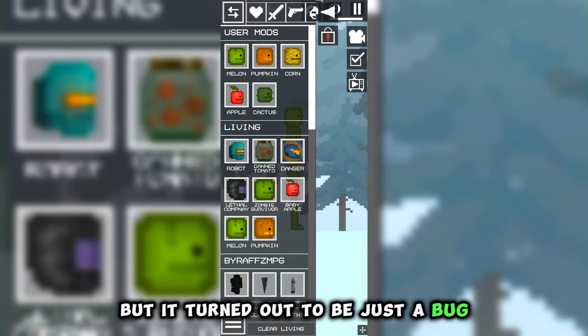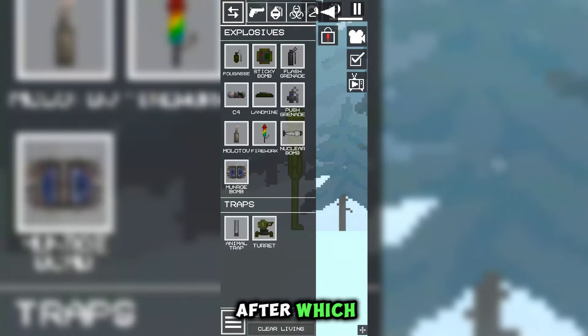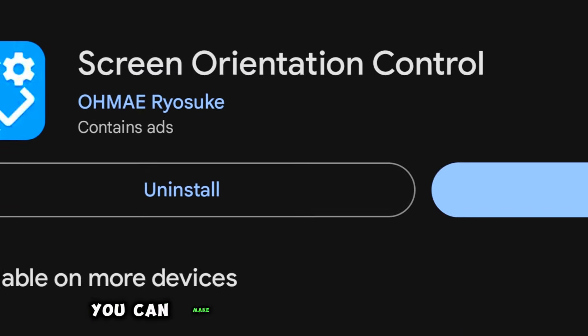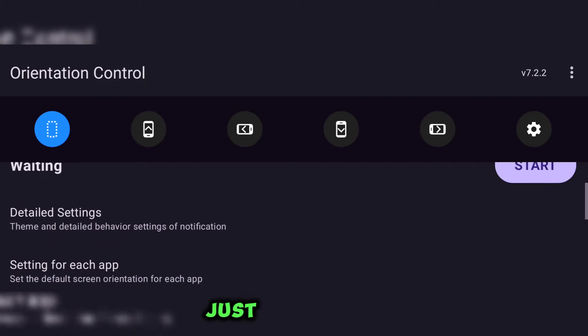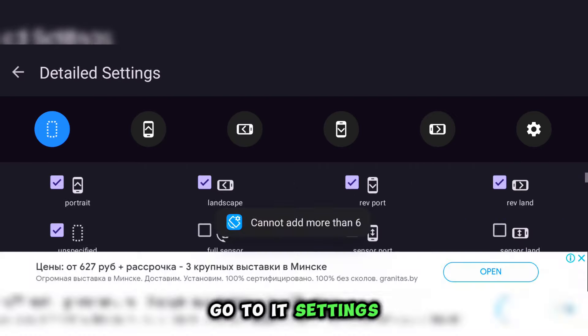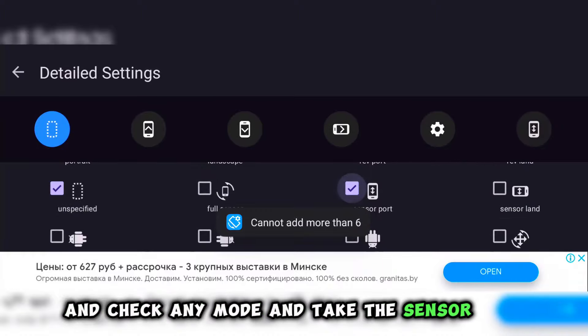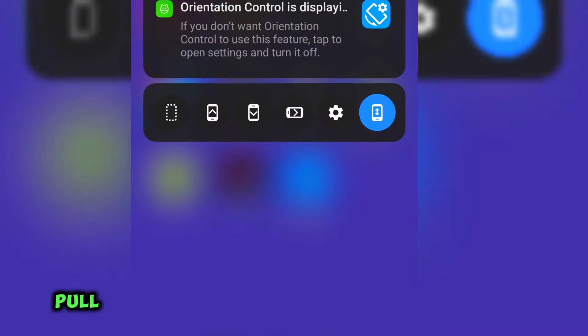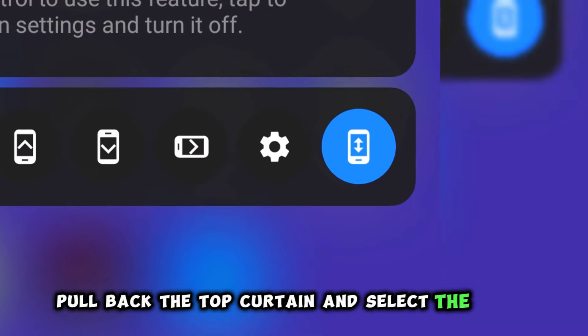But it turned out to be just a bug from one of the players, after which I got upset and started looking for ways to do it. And I found that with just one application, you can make almost any game vertical — just download it, go to its settings, uncheck any mode, tick the sensor port, then press start on the home screen, and before entering the game, pull back the top curtain and select the added mode.